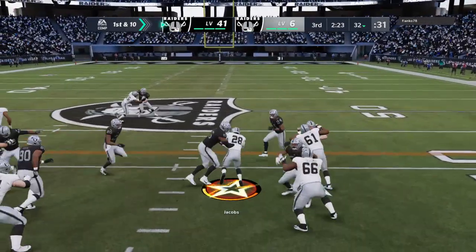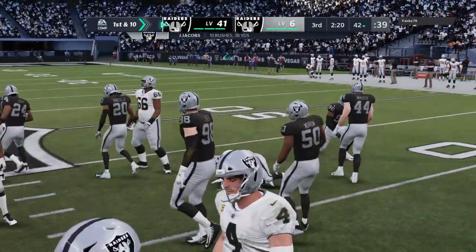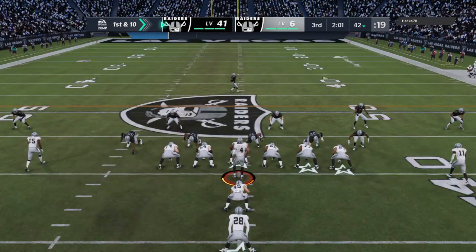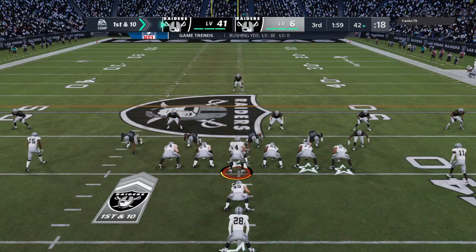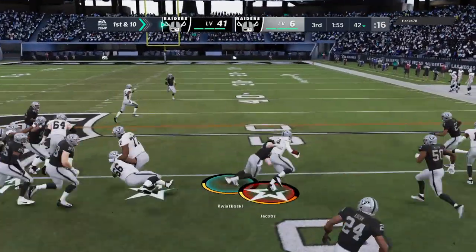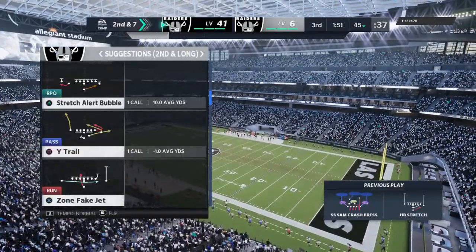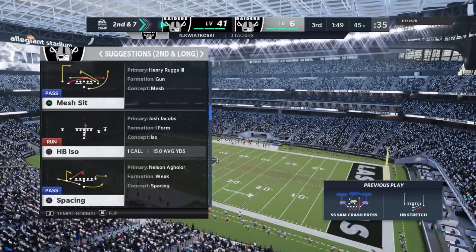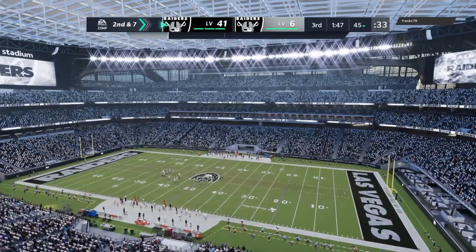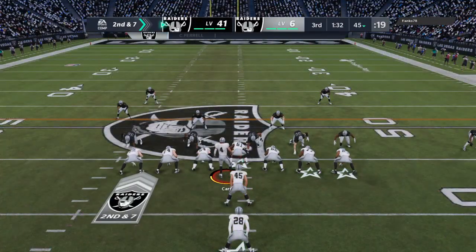They'll begin on the ground with Jacobs. They get him down, but not before he takes it across the 40-yard line — ten yards there to start the drive, just enough for a first down. On first down they go with Jacobs again — three yards there, takes him to the 45. Give credit to the defense for stringing that play out; they gave up no cutback angle. He was trying to dart through but had no place to go — a nice job only giving up a three-yard gain.